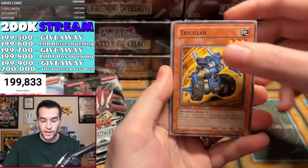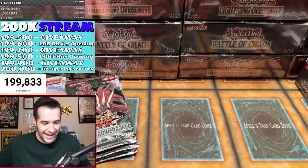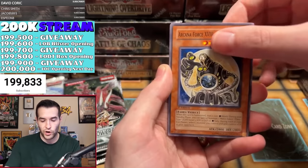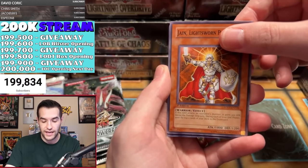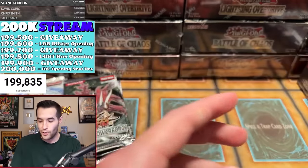We have Lila Lightsworn Summoner — how do we have three Ultras in one box? Three Ultras in one box, and Robert F. has pulled all of them so far. We haven't pulled anything higher or lower — no Supers, no Ultimates, no Secrets, no Ghost. That is super weird. Robert F. is doing well out of LODT, but Absolute Power Force has been a dud so far.